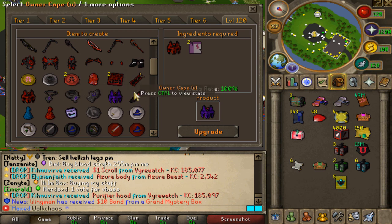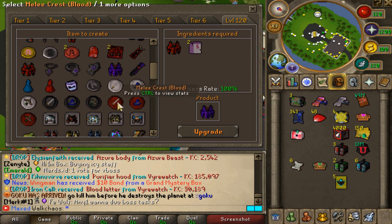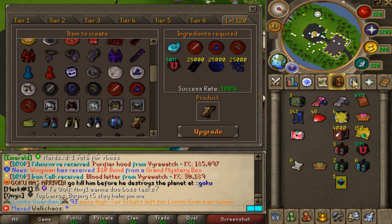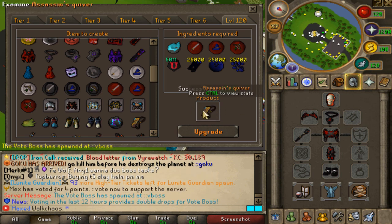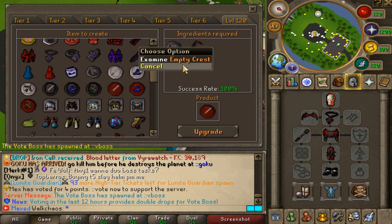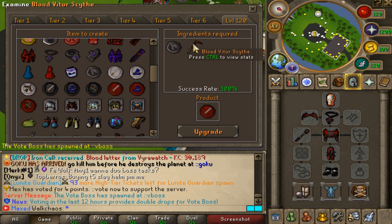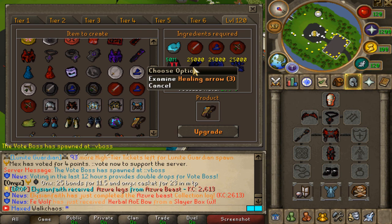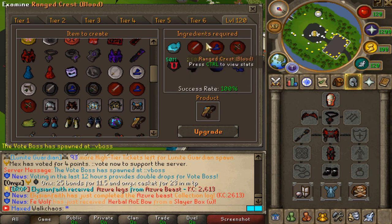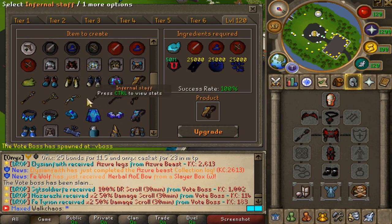After that, grind the crests required for the Assassin Quiver — an amazing item that gives you soul split effect and incredible stats. Some content doesn't allow soul split so having the quiver is extremely overpowered. To get it you need empty crests from slayer, plus blood weapons — melee, mage, and range — plus the item from the Assassin Guild, 50 million cash, and healing arrows from the Treasure Hunter mini game. Get this item as soon as possible; it's a big grind.